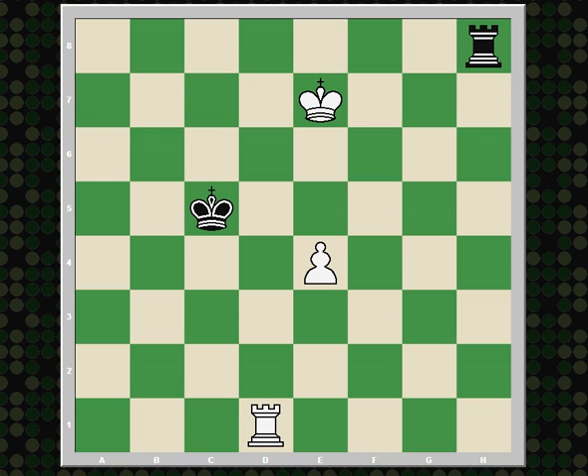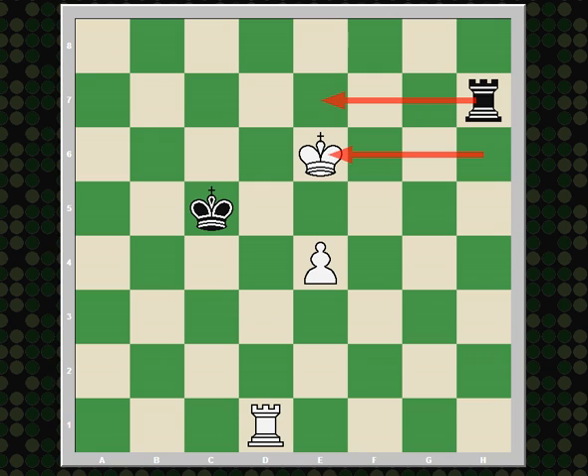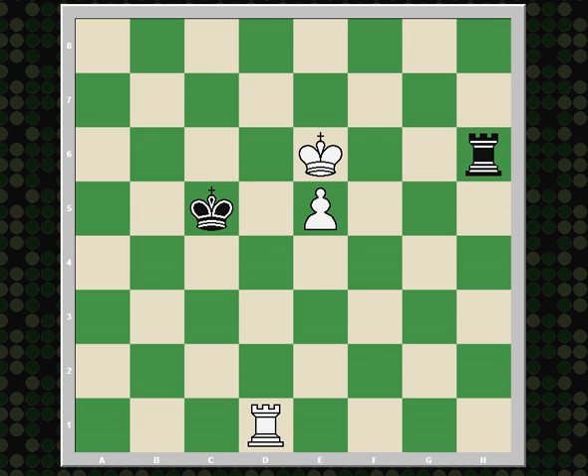Say rook h7 — the idea being to throw checks from the side to slow down the advance of the white pawn. Well, after e5, rook h6 check. Again, we see here there are only two squares in between the file where the rook is versus the file where the pawn is. And this indicates, once again, that the white king will be able to advance the pawn without any help.